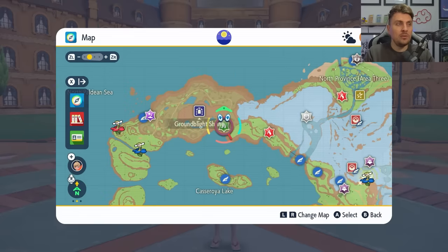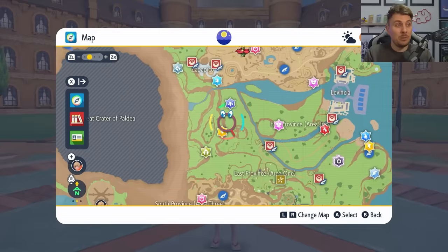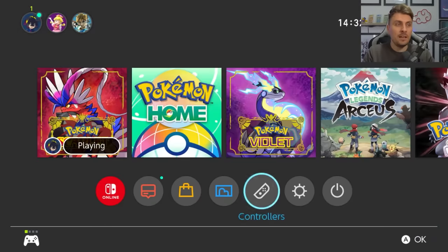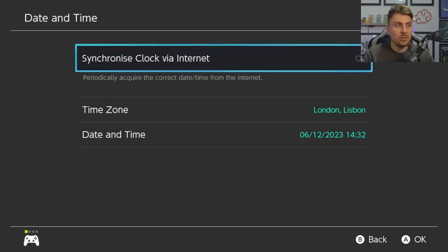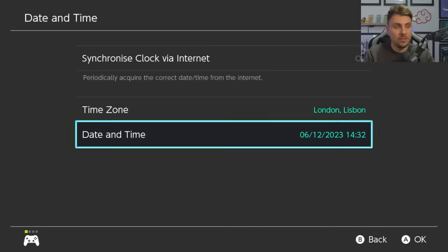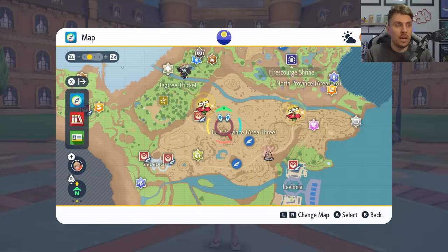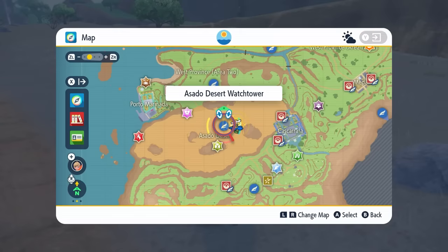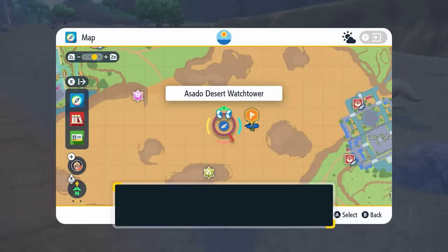If you're specifically looking for one color of Flababy and it isn't on your map, you can respawn them pretty easily using the date method. Hit your home menu, go into system settings, down into system, then date and time, make sure synchronized clock for the internet is off, toggle through without changing anything, hit okay, come back into your home menu and back into the game. This should respawn everything on your map, and you can cycle through until you find the color you're after.